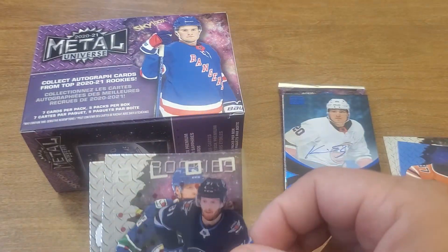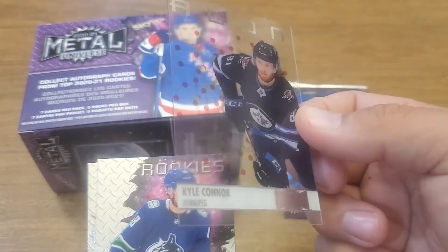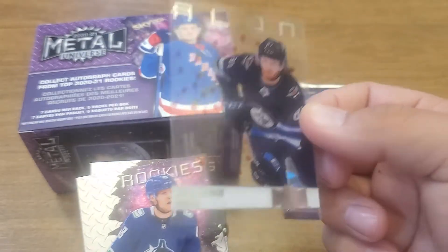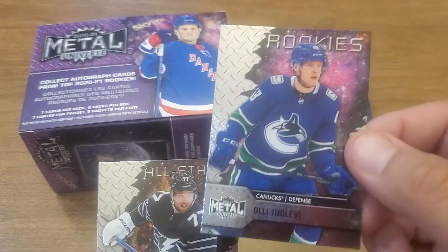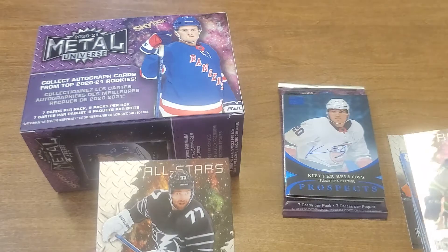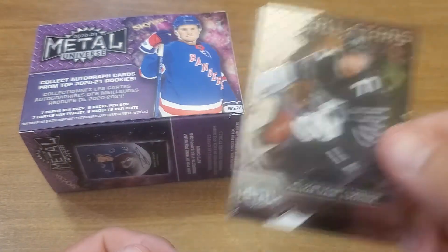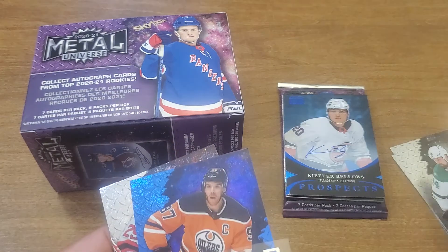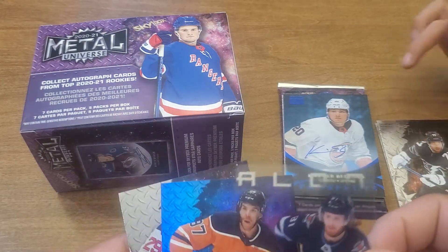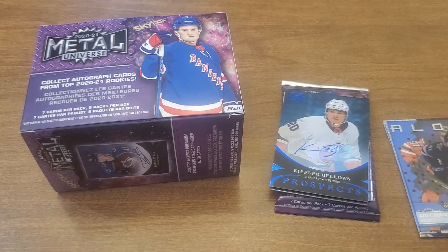Hey look what I got — a clear, see-through one! But I took the lead with the autograph — yeah, I took the lead. Olli Juolevi. I'm definitely gonna win — Victor Hedman. That was a cool pack though, the clear one. I think I took the lead with this. I don't know though, because my blue one is better than your blue one. Okay, what do you got, next pack?